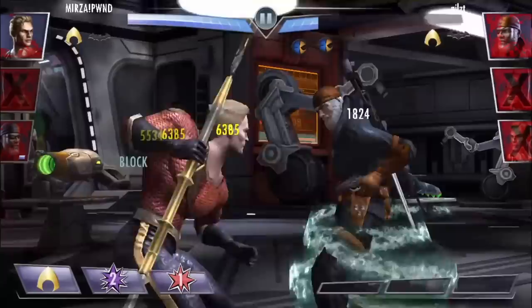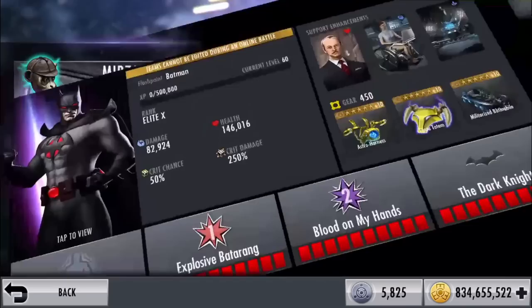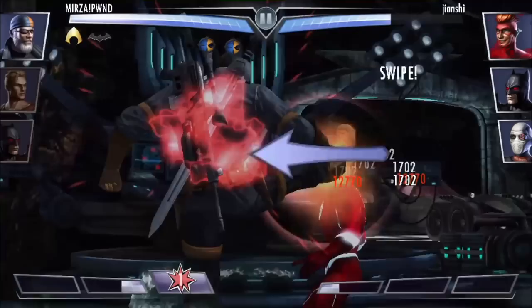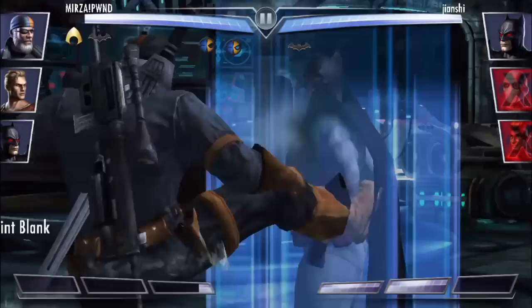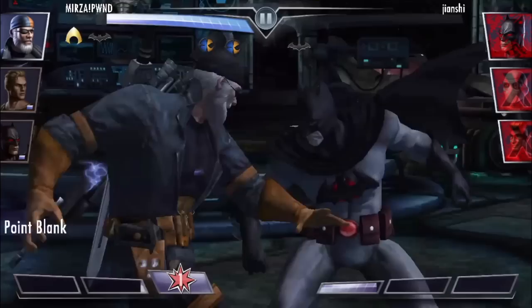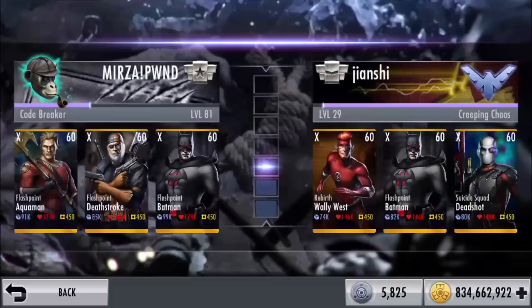In our next match we have Wally West, Flashpoint Batman, and Deadshot. We are going to tag in, get that block mitigation in, and wipe out Wally West. I truly think this team is broken - the broken thing about this team has to be Deathstroke's passive. If you get that special one in and the opponent is blocking, you won't do any damage, but your two teammates coming in with the special will do crazy damage. That literally just proved it - I was doing no damage and then Batman and Aquaman came in with their gun and trident and it was over.